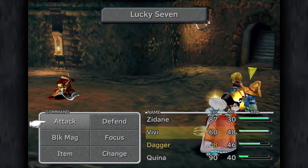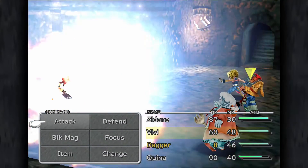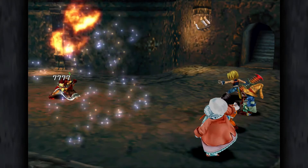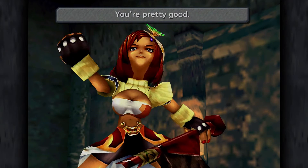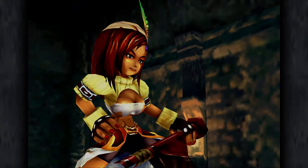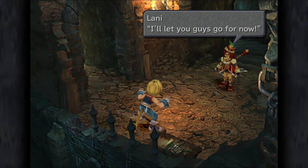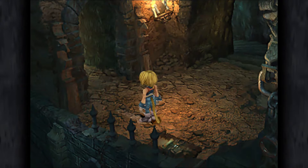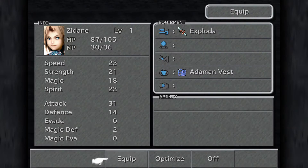Here's what you need to do. With Zidane on exactly 87 points of health — so 7 is the second digit — cast Lucky 7 on the boss and hopefully you'll do 777 damage. Lucky 7 can do any damage amount involving the number 7: so 7, 77, 777, or 7777. You need it to do that 777 amount specifically, as that's what will end the battle for you. Any characters that are dead afterwards, resurrect them.